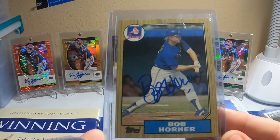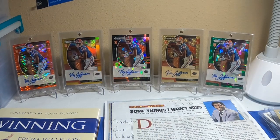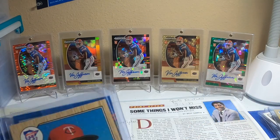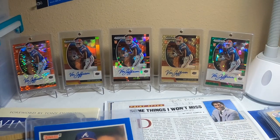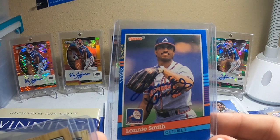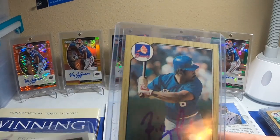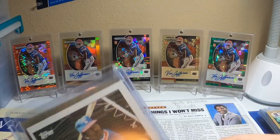87 Topps Bob Horner — Horner was a really quick turnaround, wheels were really fast. And then Alvaro Espinoza — two weeks, he lives in St. Lucie, only about a three or four hour drive. Lonnie Smith in two — remember watching him when I was a kid playing for the Braves, and the 87 Topps. Billy Sample — I only sent one but he sent multiples back, sent the 87 Topps and he threw in an 85 Topps, which is really nice.